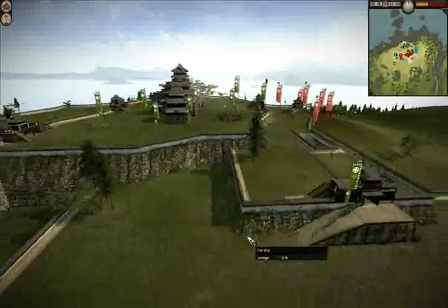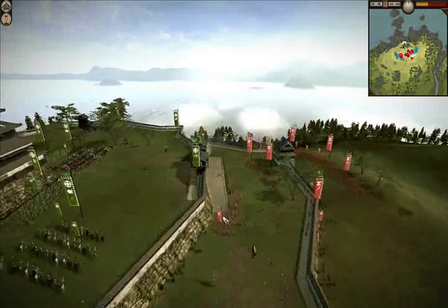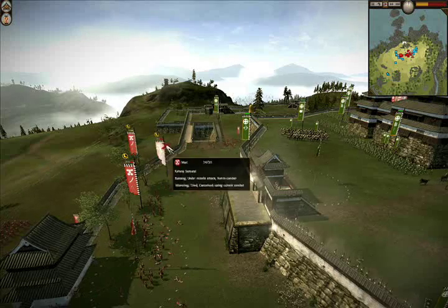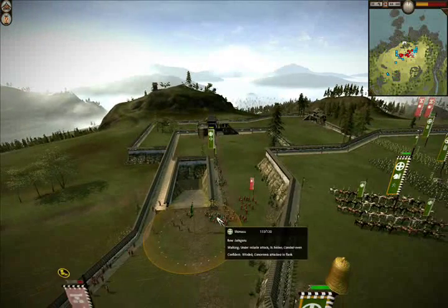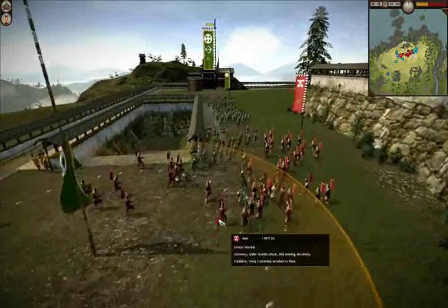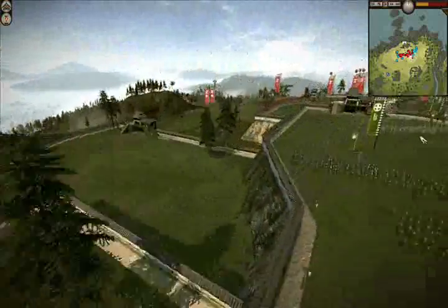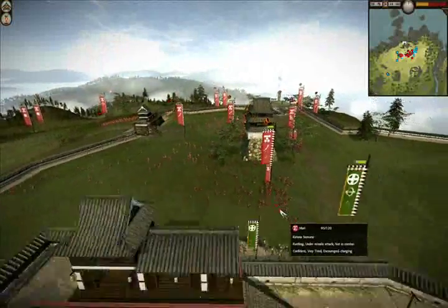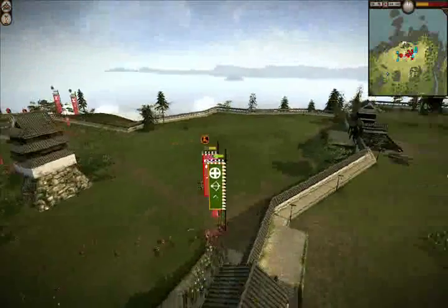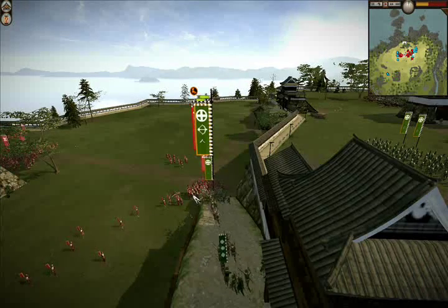They get up into my base and they're capturing this gate here. My cavalry is under attack. You can see them coming up the wall - these archers are idiots, why are they coming this way? Here's my matchlocks just bringing the pain down. You can see they're starting to get low. The archers were gonna have a melee attack but they're really weak, especially against swordsmen. Swordsmen are really good against infantry. Oh man, the frame rate - you idiot archers, why are you running into them?